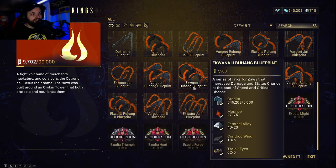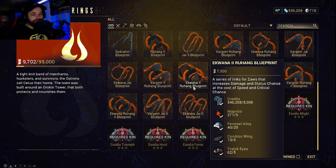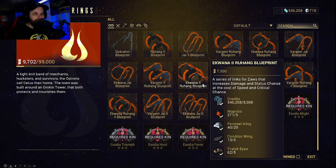To be able to access blueprints down here, you're going to have to level up your Ostrom standing here on Cetus. So you want to make sure you're running bounties with Konzu, getting that standing, and getting the parts you need to upgrade to the next level so you can access more and more parts from Hok.